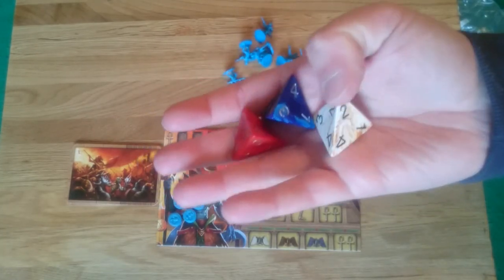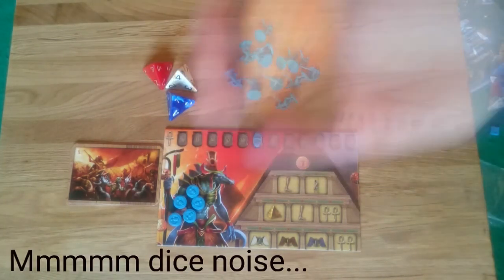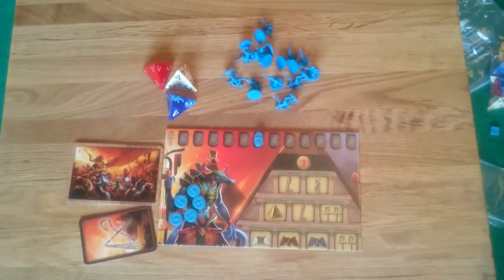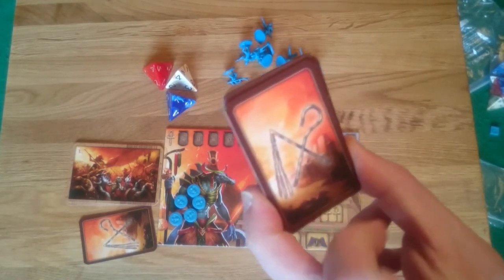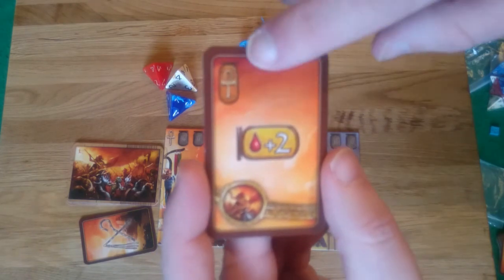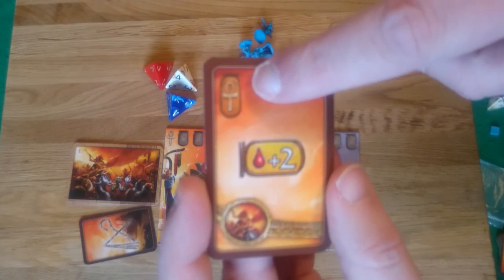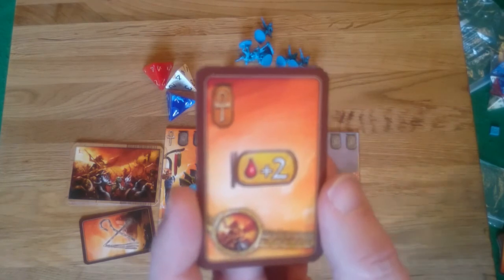Give each player one of the three different colours of pyramids: blue, red, and white. Next, shuffle the divine intervention cards and deal one to each player. If you want to know the effects of all divine intervention cards, they're covered in the same leaflet as the powers. The layout: any prayer point cost to play the card is listed in the top left, the effect is in the middle, and the symbol at the bottom indicates which phase of play you can use it.